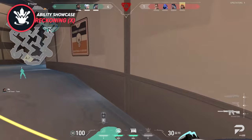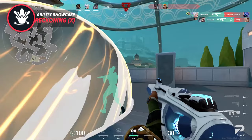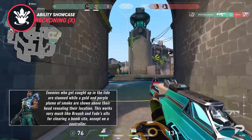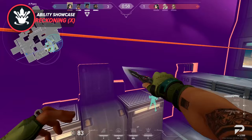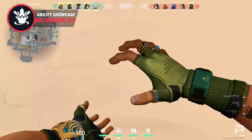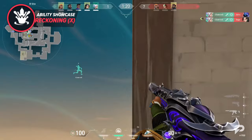Rounding out Harbor's unique kit is his equally crazy ultimate ability, Reckoning. It turns whatever bomb site you want into an active danger zone. Enemies in the area are faced with geysers spawning under their feet, similar to an Astra stun. The stun can be avoided but depending on how many enemies are in one location it can be extremely difficult. Enemies who get caught up in the tide are stunned while a gold and purple plume of smoke is shown above their head, revealing their location — working very much like Breach's and Fade's ultimates for clearing a bomb site, except it's on a controller.